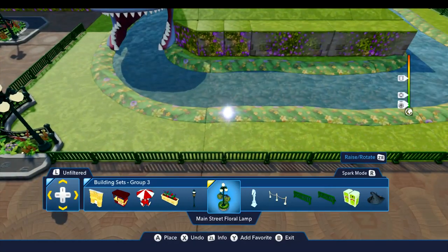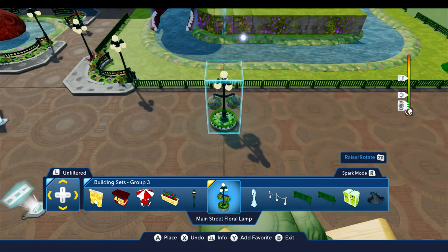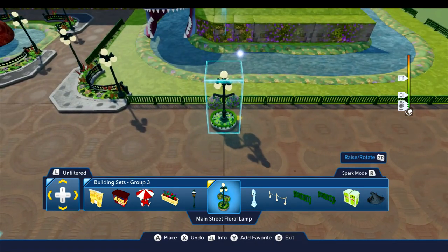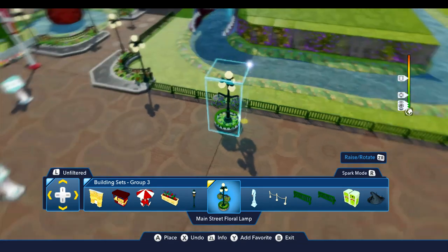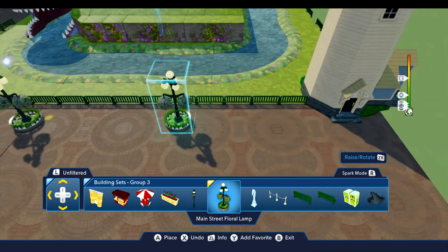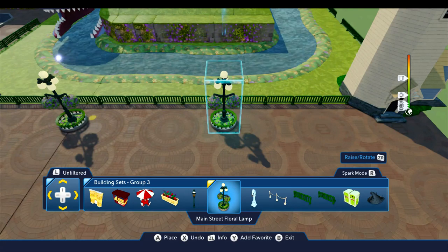Then we'll put in a couple of these main street floral lamps around here — we're going to put these with the baskets oriented this way. I don't want to get too close here but I think that's where that has to go. Let me see, I've got a shot that shows me how I had this oriented — oh there it is, okay so yeah just like that. And then the next one I'm just going to sit over here like this — that's kind of some good even spacing right there.